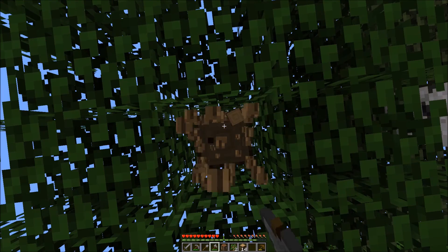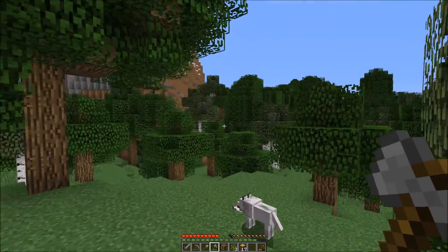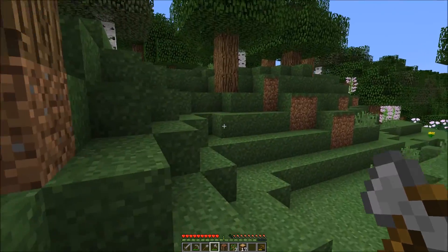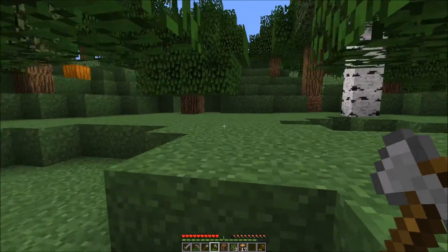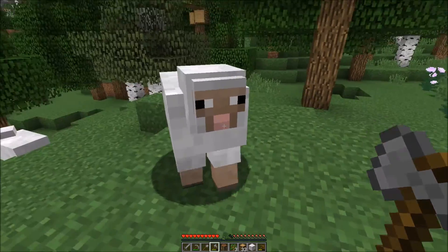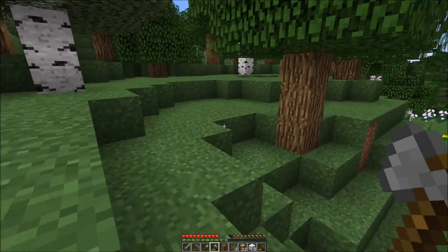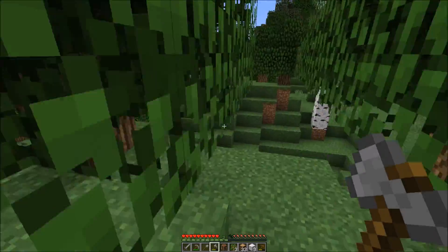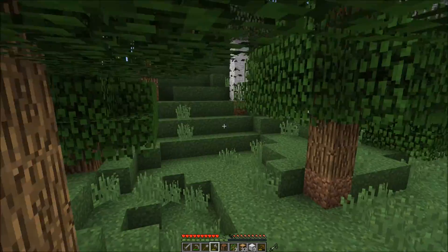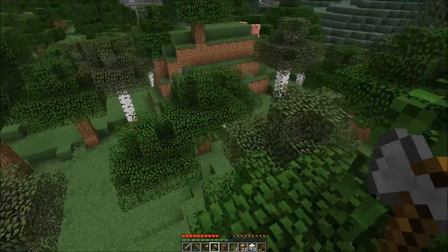I'm trying to avoid this birch wood — it's not exactly useful to me. I'll have a look around and see if I can find some sheep. I didn't actually have to go that far to find them — it's literally only been about three minutes. We've now got food and wool to make a bed. I did find some cows around here somewhere too. Oh there's pigs over there — that's just as good.